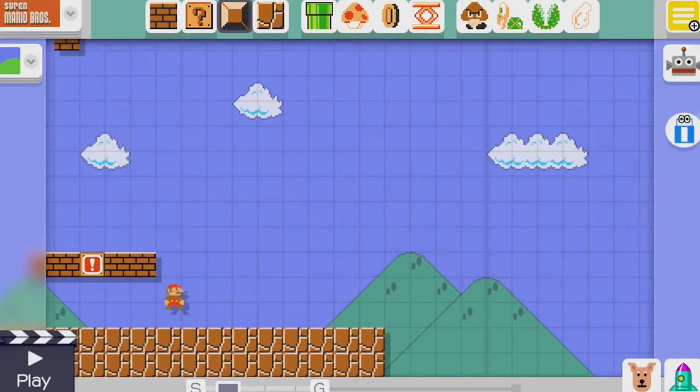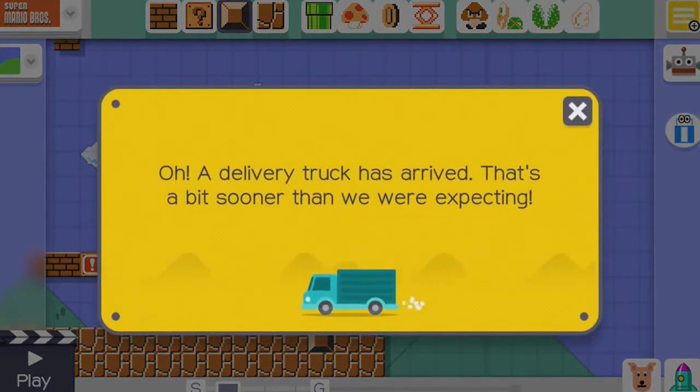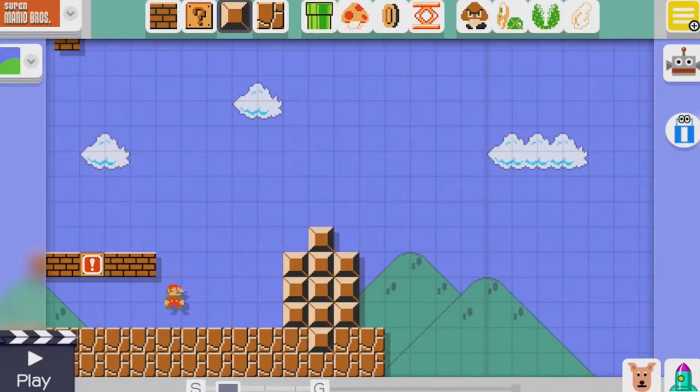So if I go and kind of build up like this, she's going to have to go and jump over here. And it's really easy to build. Oh, a delivery truck has arrived. That's a bit sooner than we were expecting. Oh, brilliant. Perfect timing. Have I got new things now? What's happening? I can hear a truck arriving.